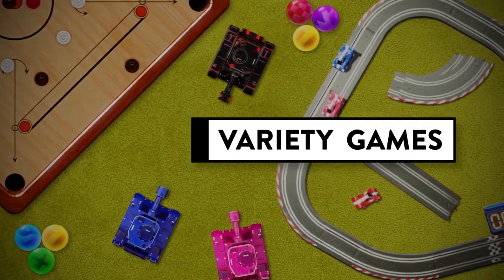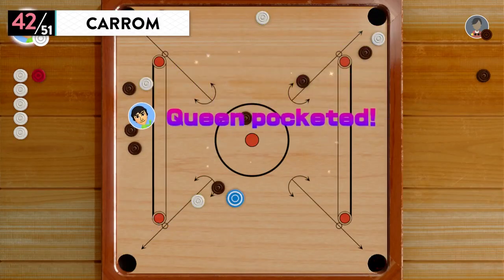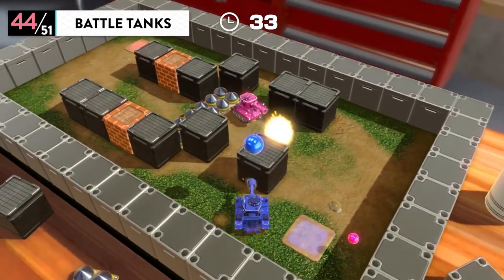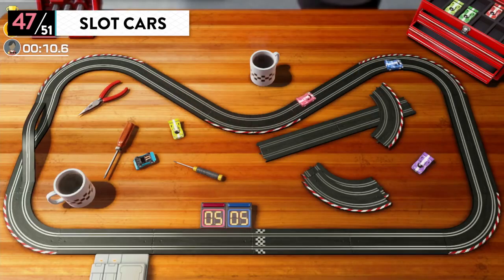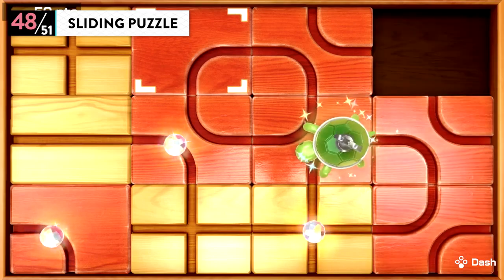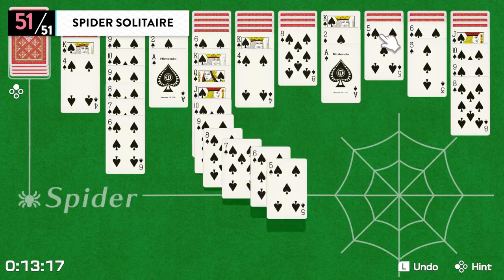Variety games. Shooting Gallery — keep your cool and quickly fire at the targets. Carom — a game hailing from India, similar to playing with marbles. Six Ball Puzzle. Battle Tanks. Team Tanks. Fishing. Slot Cars. Single player games: Sliding Puzzle — create a path for the turtle to crawl along. Mahjong Solitaire. Klondike Solitaire. And Spider Solitaire.